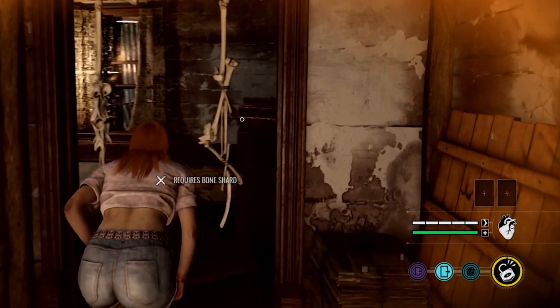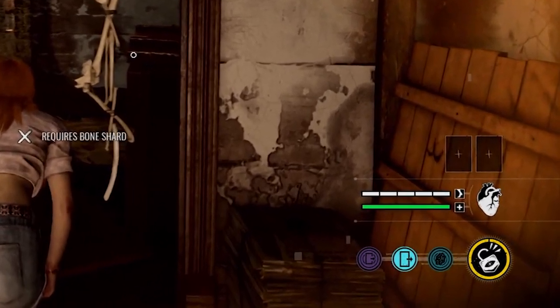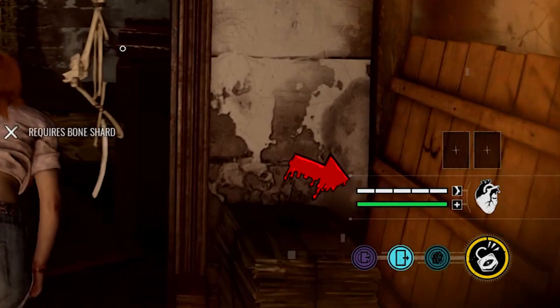On the survivor side, they also have a foot icon for stamina, but theirs is broken up into smaller sections. Above that is the number of items the survivor can carry, and below that is the health bar. To the right of that is a heart — I'm assuming the heart is connected to the survivor's fear. They don't go into detail about how the fear system works, but the heart seems to beat faster when a killer is closer, when you're getting hurt, or maybe when you're running too long.